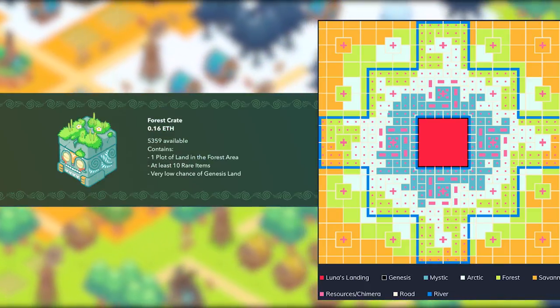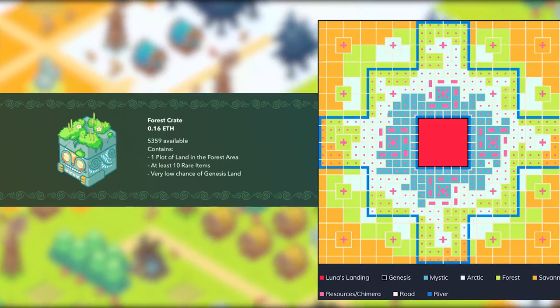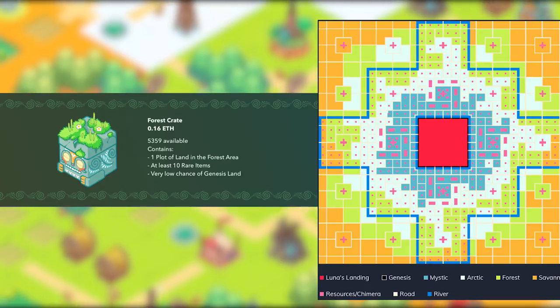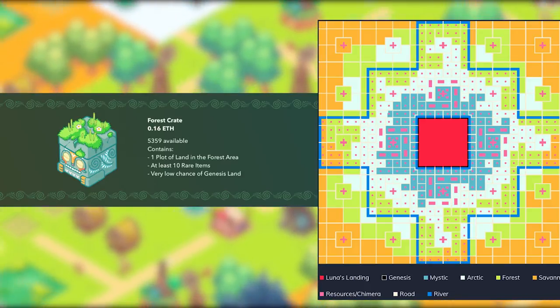Forests are the second cheapest land, and the location kind of varies. Forests do have some prime road locations, access to several lesser resources, and are much closer to the event tiles than Savanna.